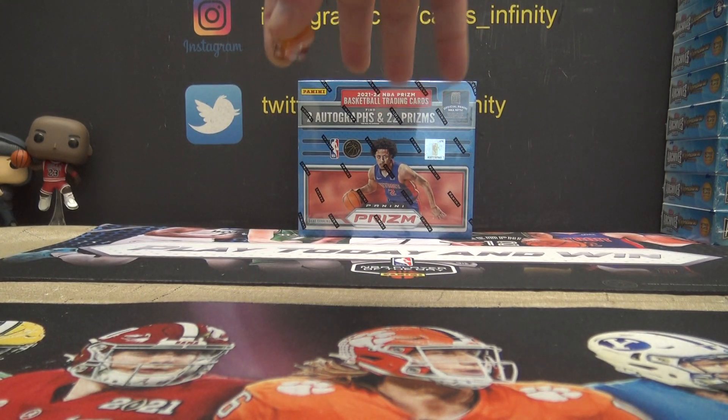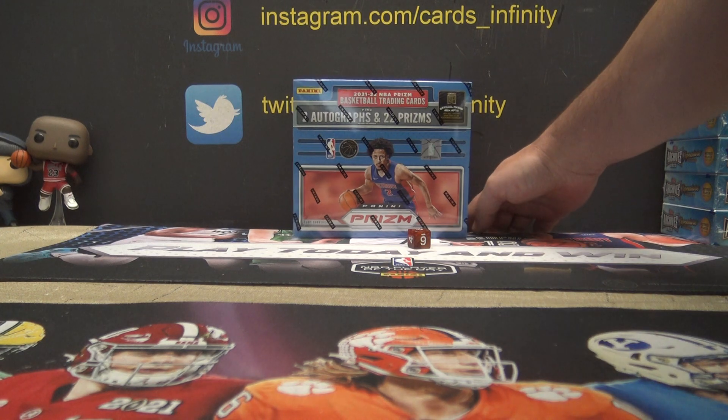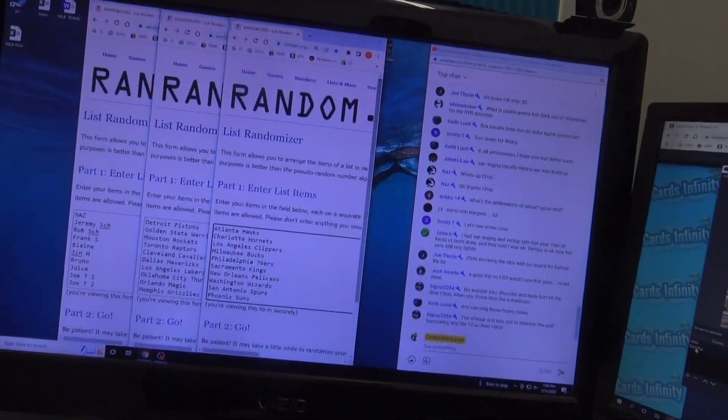All right, this is a break Jeremy sent over — Prism Basketball Hobby. Going to try — that went down in the groove. This is double-tiered teams. In this break, you shall receive one of the upper-tiered teams and one of the lowers.